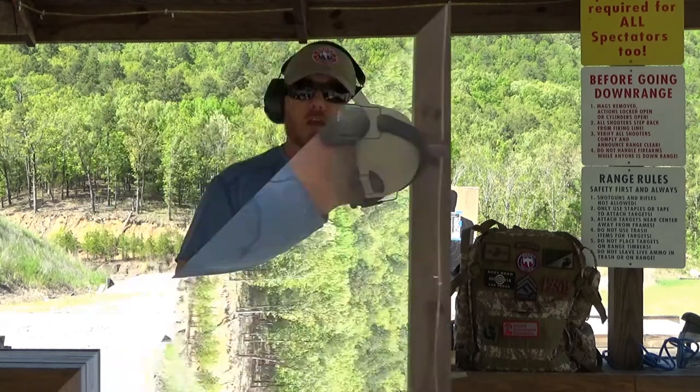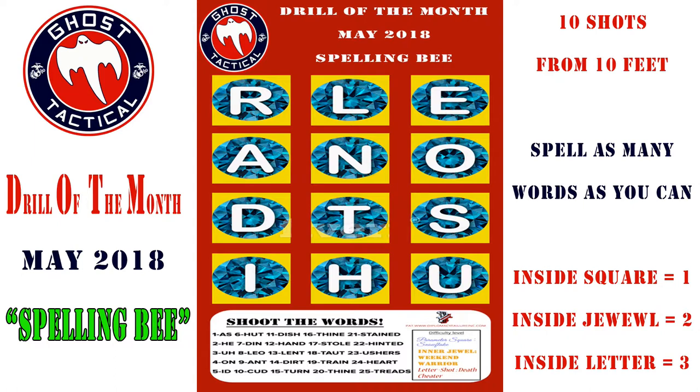What we're going to do is you're going to get ten shots and ten shots only. You can use whatever handgun you want — it must be a handgun. If you notice the target, there's a whole bunch of letters, and at the bottom there is a key of what words you can spell out. You obviously want to try to maximize your score with those ten shots, getting as many words spelled out as possible.